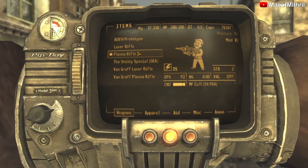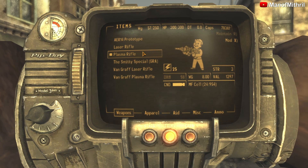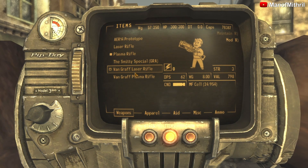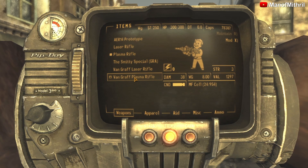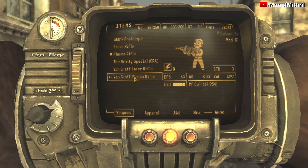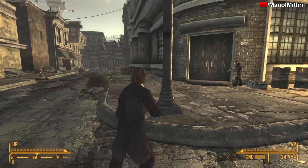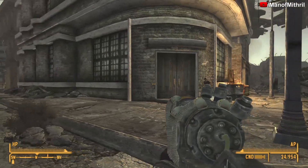The regular plasma rifle does a DPS of 92 and has 56 damage, while the Van Graff has a damage of 38 and a DPS of 63, so it is weaker. I don't know why you'd want this, but you can get it.